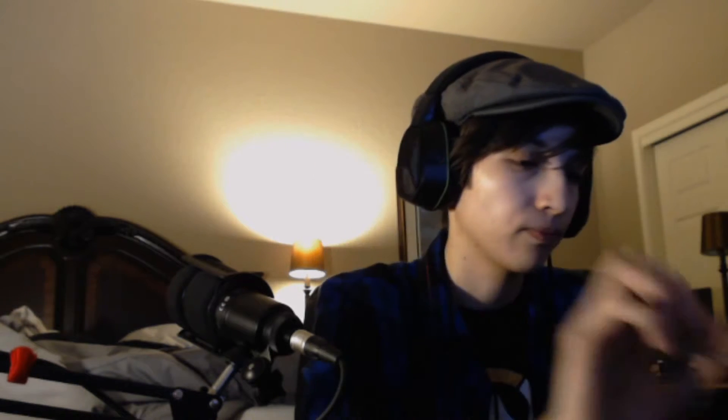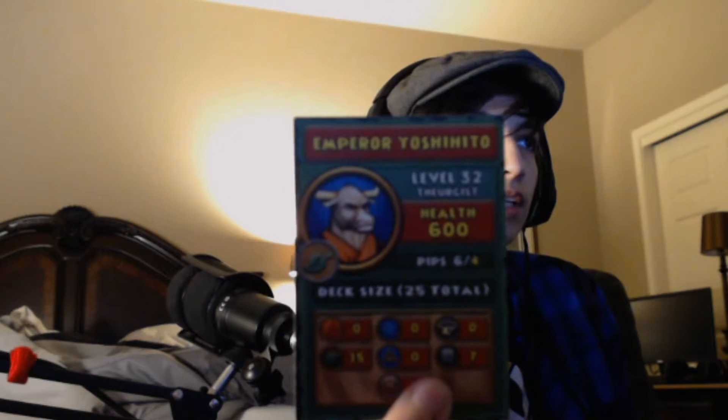I just think it's very unique how they came up with this due to not having enough computers. Dwargen has 40 total cards. Lord Nightshade is a level 22 Necromancer with a total of 25 cards. The Emperor is level 32, he's Life, has 600 health, and can have 25 total cards.